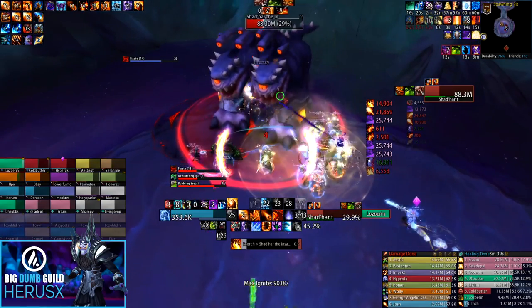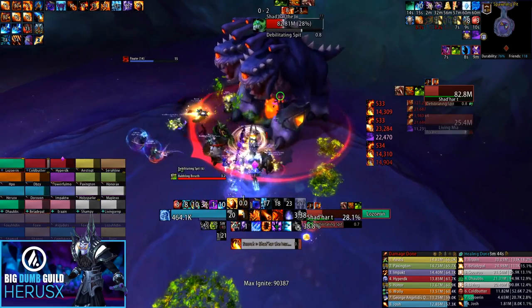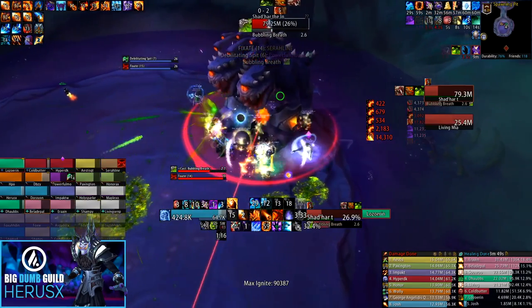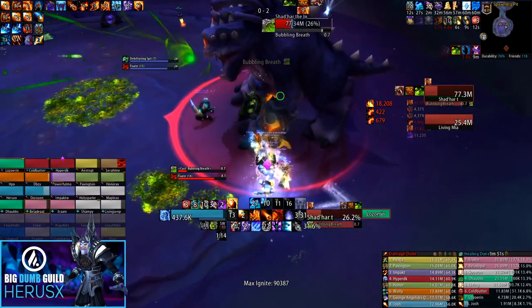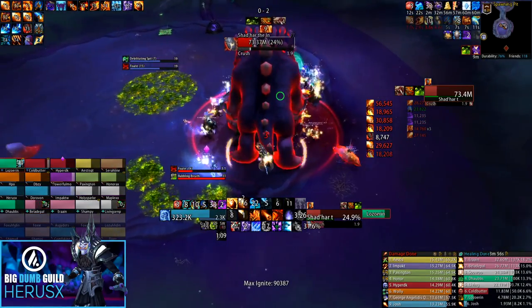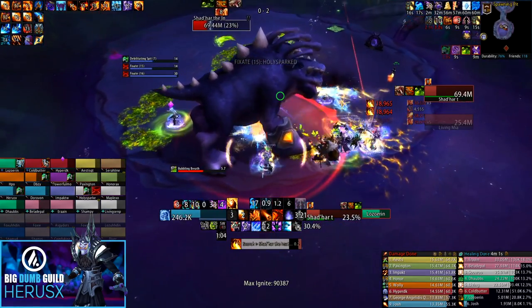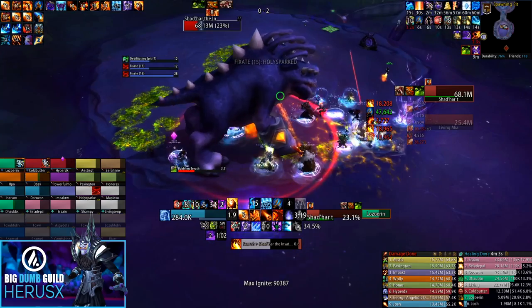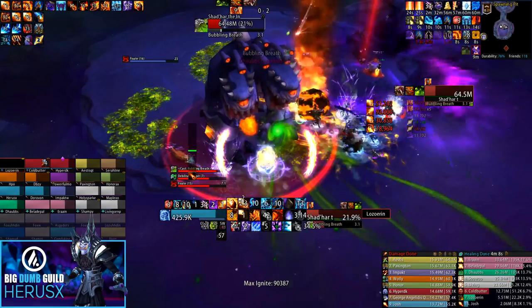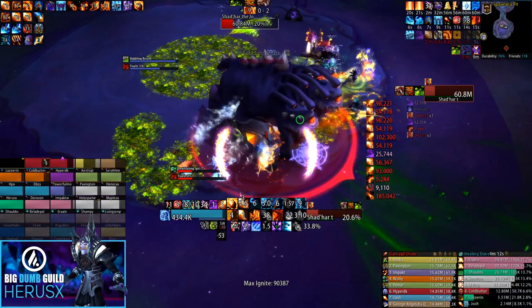In phase three, stack up behind the boss. Keep in mind the DoT from phase two rolls into phase three and doesn't time out instantly, so for the first part of phase three your raid will be taking a huge amount of damage. During the first two Living Miasma explosions, use healing cooldowns — Darkness, Spirit Link, any damage reduction cooldowns — because the raid is essentially taking double damage from both the phase two debuff and phase three simultaneously.